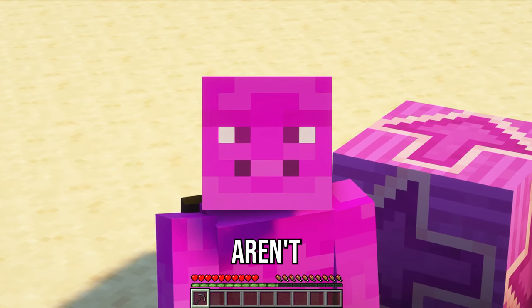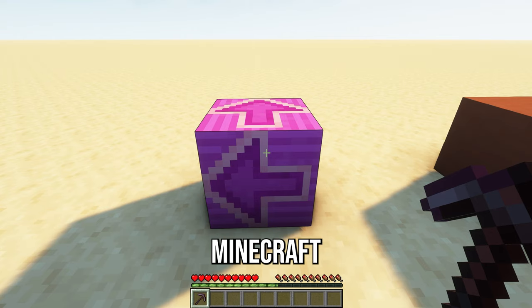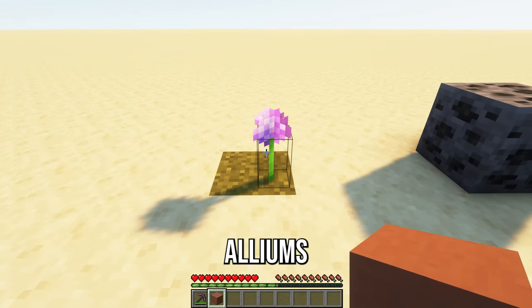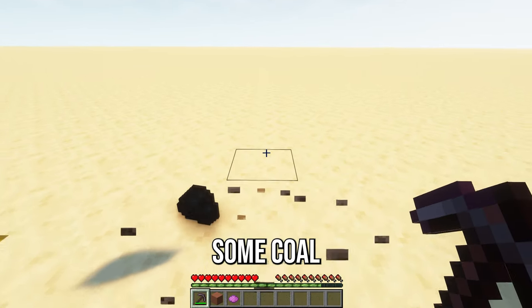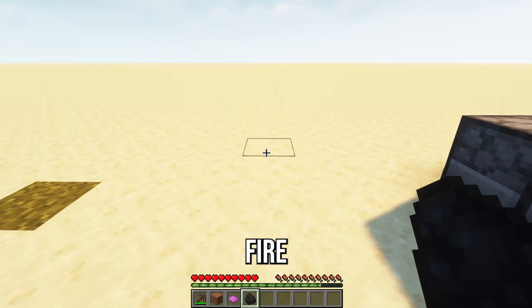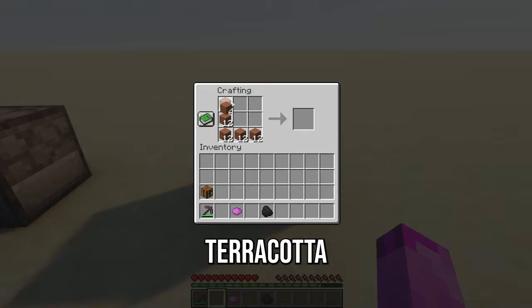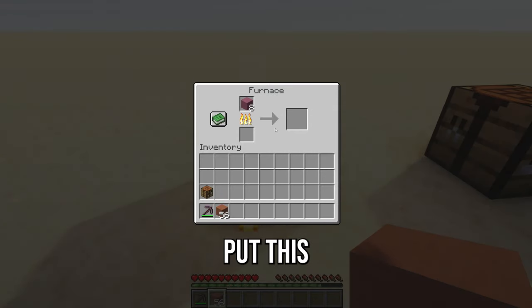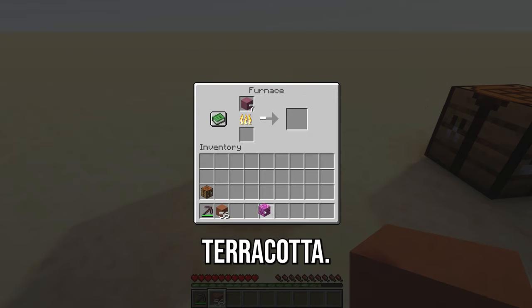For those who aren't sure how to make Magenta Glazed Terracotta: first, go find some terracotta and mine it. Then you'll want to find some alliums, as these can be used to make magenta dye. You'll also need some coal or another fuel. Once you've got terracotta and dye, dye the terracotta magenta, then put the magenta terracotta into a furnace to create the magenta glazed terracotta.